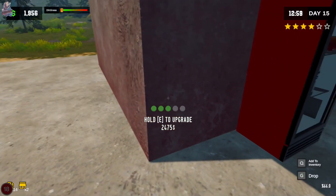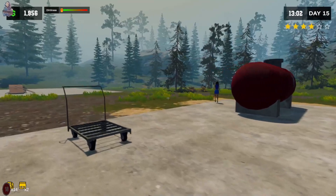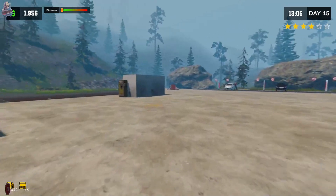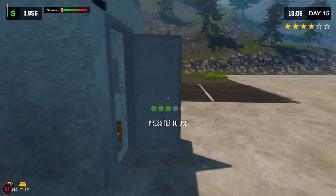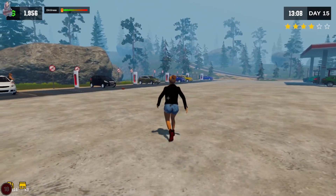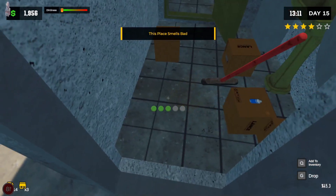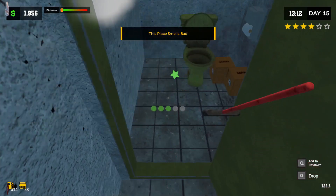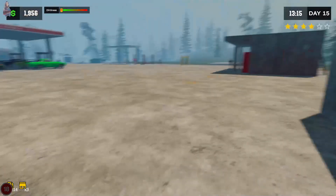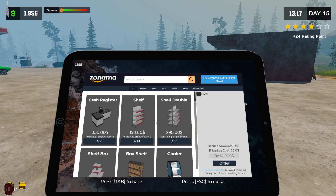I want to upgrade this and that's going to cost us two thousand four hundred and seventy-five dollars, which is a good amount of money. As you can see we've got the charging stations, the toilet is looking fantastic. I do need to buy an air freshener - let's do that now. We've got the air freshener dispenser, we've got three sockets.